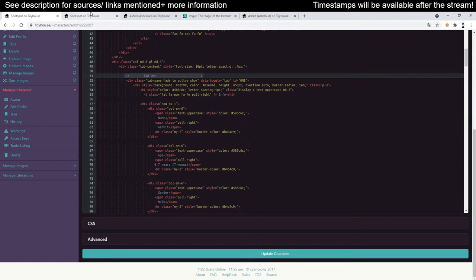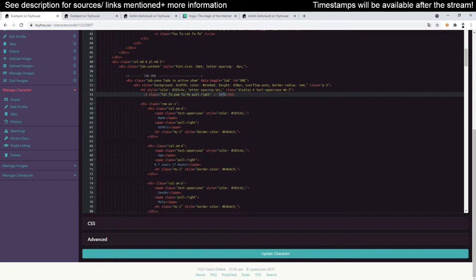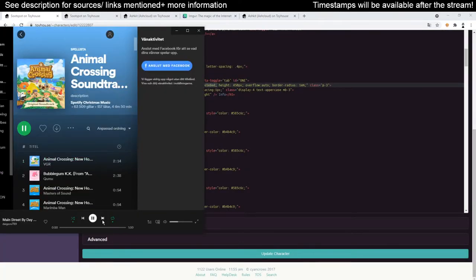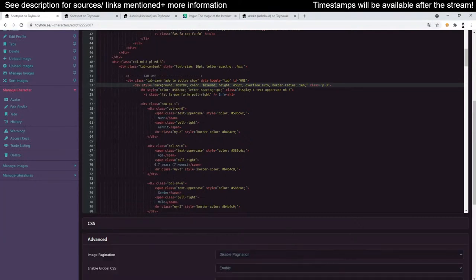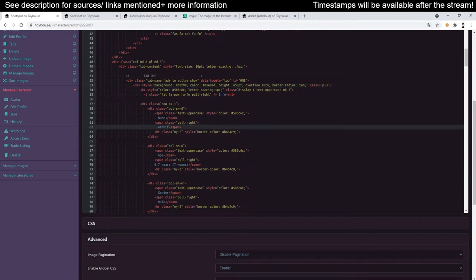Then we have Tab One — this is the first page: Information. You'll see it says 'info.' We have the colors — background color is probably the dark one; this other color is likely the text color. You can also change the font size. We have the name: Ash Kit — I can change that to Suit Spot. So that will show up there instead.